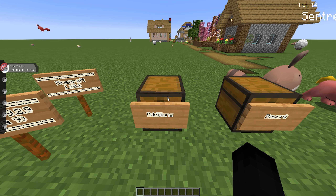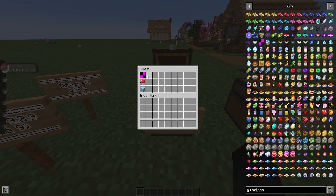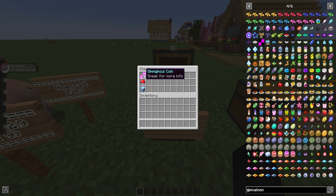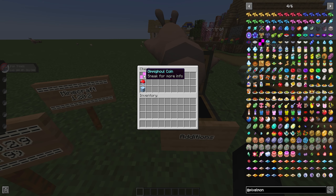As for new additions, we have added a de-textured Gimmigoul coin. Gimmigoul is most likely coming very soon to Pixelmon — the coin has been added and the assets were there. If you sneak on the item, or hold shift, it's described as a material accidentally dropped by a specific Pokemon, as it seems Gimmigoul treasure and hoard these. It also will have a summary page displaying how many coins you have for Gimmigoul once you have that Pokemon.